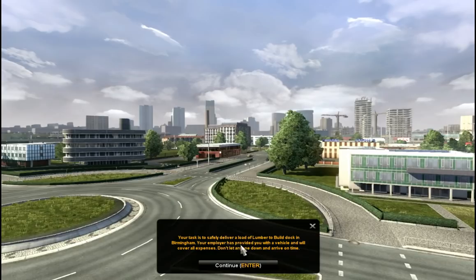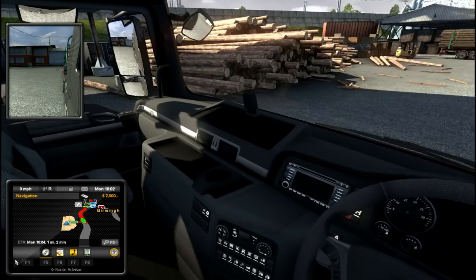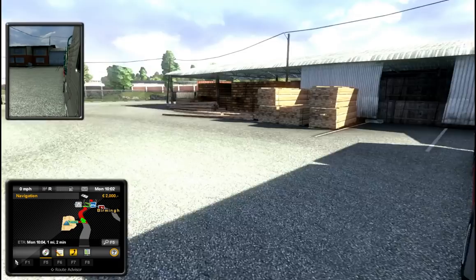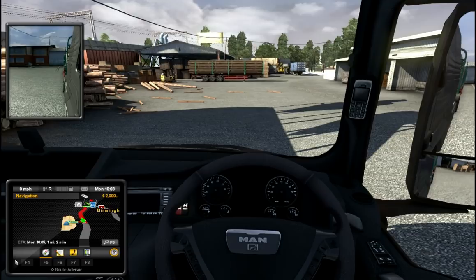Your employer has provided you with a vehicle - recover all expenses, don't let anyone down, and arrive on time. So this is our first gig - we're in a MAN truck, which is actually what we asked for at the start. It's quite neat and tidy. I think we need to turn around - there's the exit over there. I'll pause it just to set up the keyboard controls how I like it, and I'll be back.